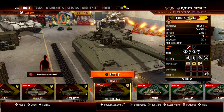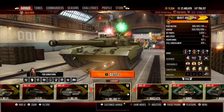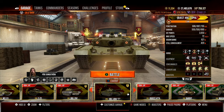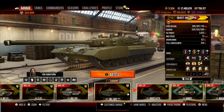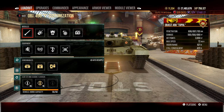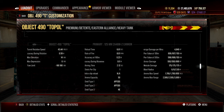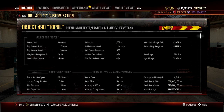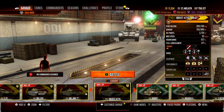Given that most tanks in Era 3 have upwards of 600 penetration, almost everyone is going to pen you very reliably. I used it as a hunter of overpowered tanks. This is a fast, medium-style vehicle with decent DPM, good accuracy, six degrees of gun depression, and a top speed of 72 kilometers per hour.